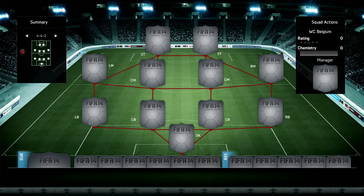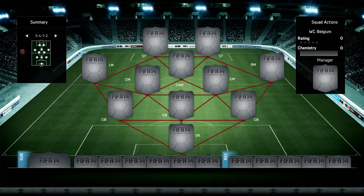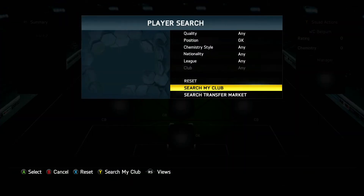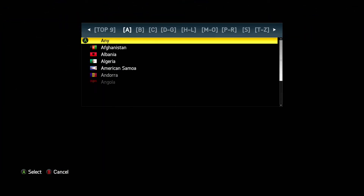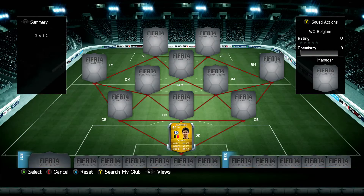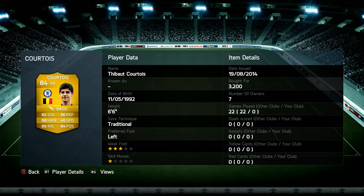The formation is going to be the 3-4-1-2 — we're finishing off with a three at the back formation. The main reason is because Belgium's got quite a few solid centre-backs and not too many full-backs. Starting with the goalkeeper, it's going to be Courtois, the Chelsea keeper, who obviously used to be on loan at Atletico Madrid for a number of years. An 84-rated keeper, very good on the game. He's got a team of the season card at 3.2k. 88 handling, 84 positioning, 86 reflexes, 82 diving — very, very good stats. He's 6'6, quite good in corners coming out to punch the ball away.